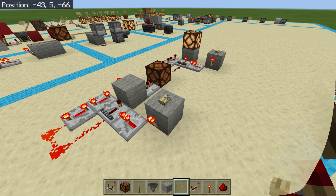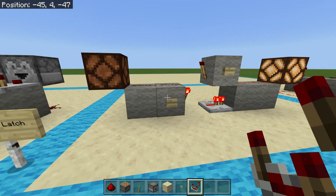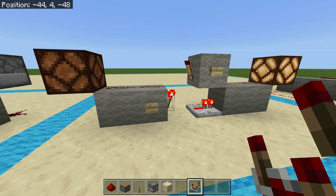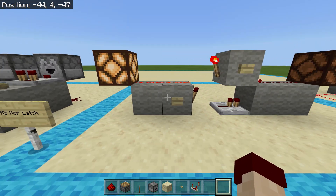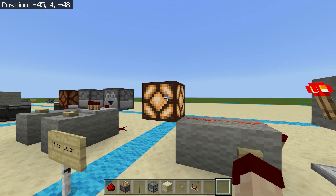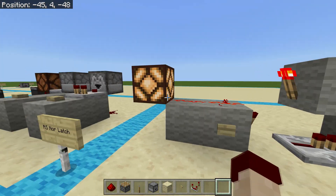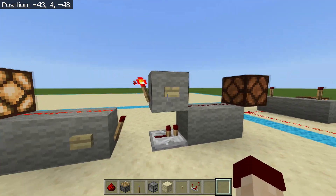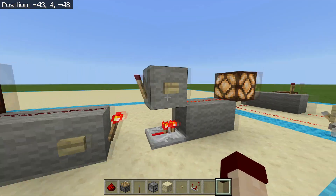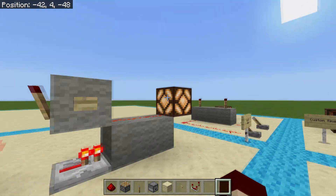Moving on, we have the RS NOR latch, which sounds really complicated but is actually extremely simple. Basically you can only have one thing on or the other. I've just turned on this redstone lamp — if I press this button again, no matter how many times I press it, it's not going to turn it off. The only way to get it to go off is to press this other button, which turns this one on.